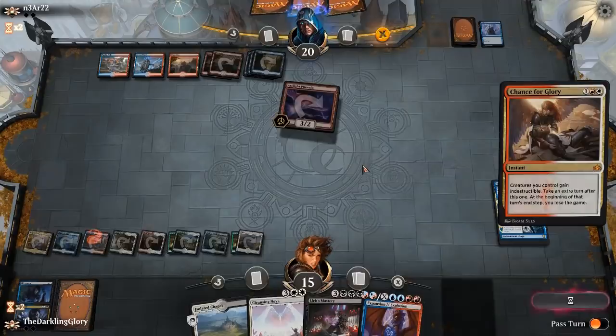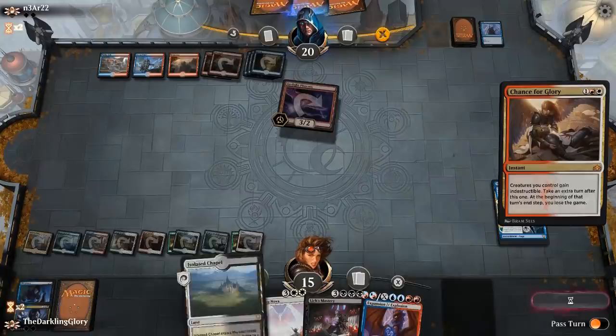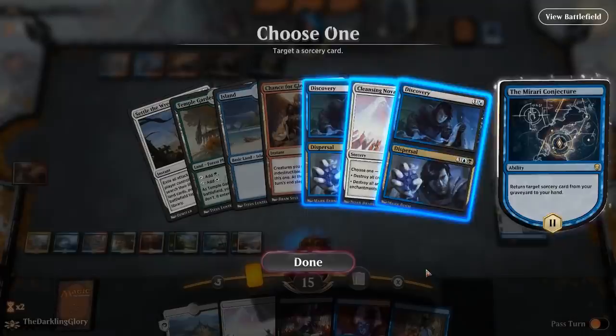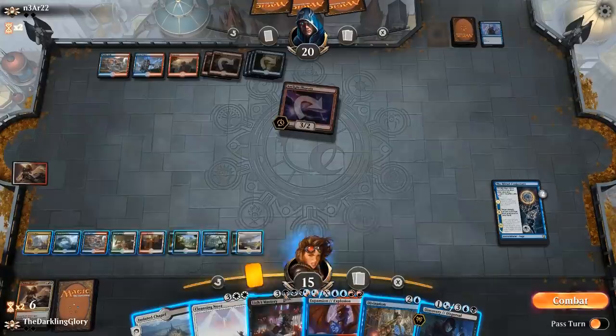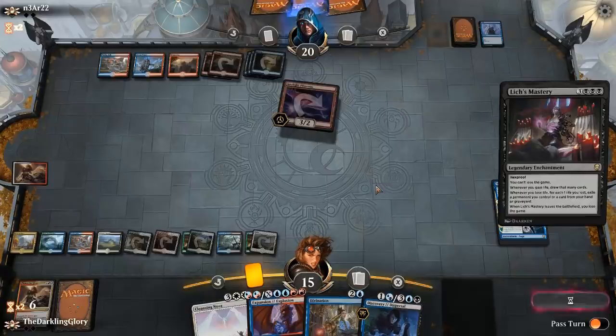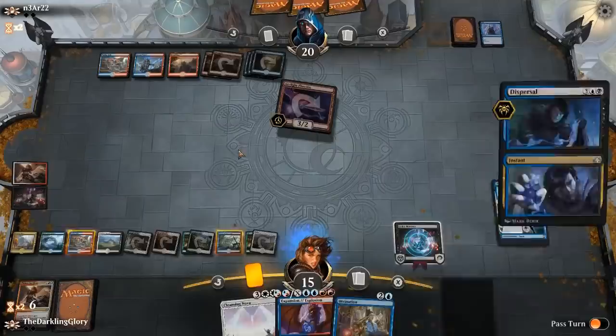I'm going to go ahead and cast Chance for Glory. So on your end step I'm going to queue up two turns — an extra turn and then the turn I was owed anyway. Normally I wouldn't get to my second turn, unless of course I cast a spell that says I can't lose the game. Return instant or sorcery. Go ahead and get this. Let's go ahead and play our land — Lich's Mastery. If they try to counter this I can beat one counter. They would need two, which is basically impossible with what they have right now. They do not have it. Awesome — now we're off to the races.